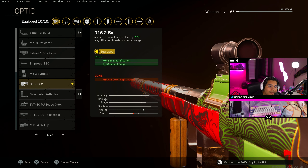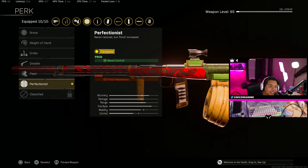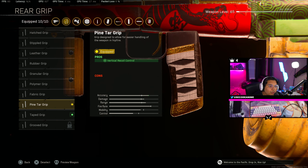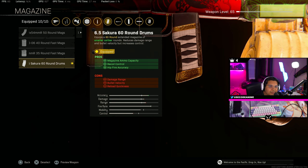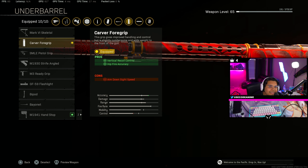For the optic I'm using the G16 2.5x. For the stock we're using the ZAC MS for horizontal recoil control and aiming stability. For Perk 1 we are using Perfectionist for recoil control. For Perk 2 we're using Fully Loaded for max starting ammo. For the rear grip we're using the Pintar Grip for vertical recoil control. For the magazine we're using the 6.5 Sakura 60 round drum for more ammo plus recoil control and hip fire accuracy. For the ammunition we're using Lengthened for more bullet velocity. And lastly for the underbarrel we're using the Carver Foregrip for vertical recoil control and hip fire accuracy.